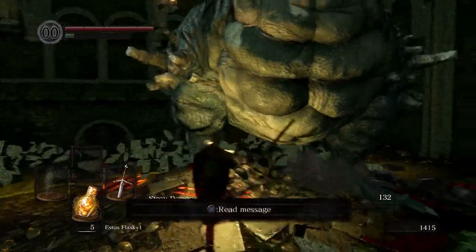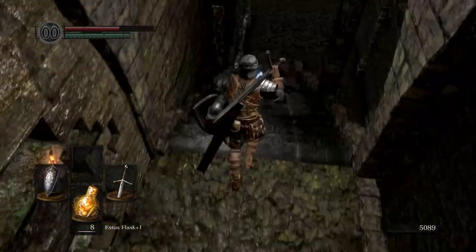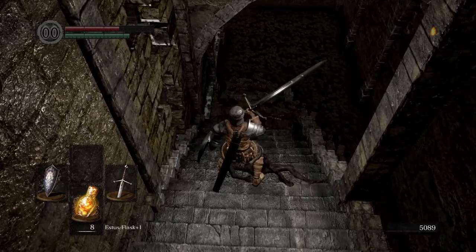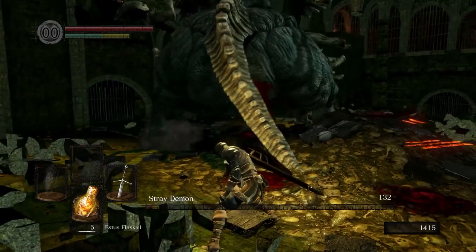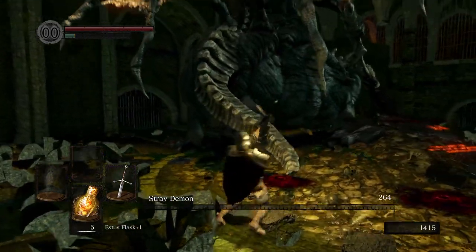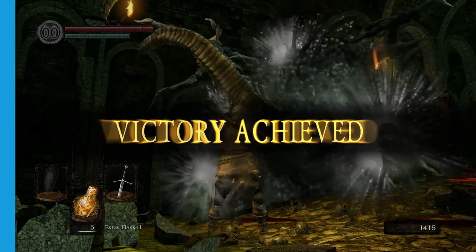There's not much to add — it's an inoffensive fight, and unlike the Fire Sage, the arena is large enough and devoid of anything to get stuck on. In my most recent playthrough, I did the Stray Demon much earlier than normal because I wanted to go back to the Asylum for the Rusted Iron Ring, so I could run through Blighttown without dying. I took it down first try and felt brilliant, as in my first ever playthrough, this guy was actually a wall for me.